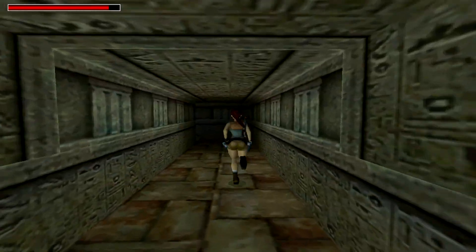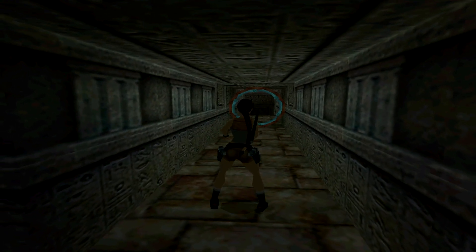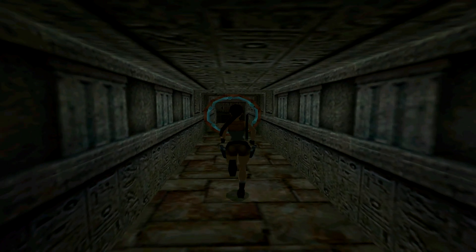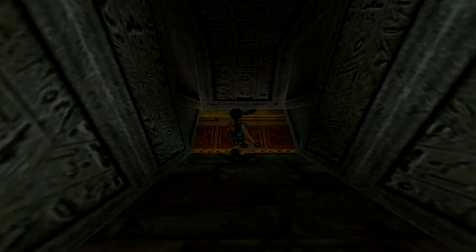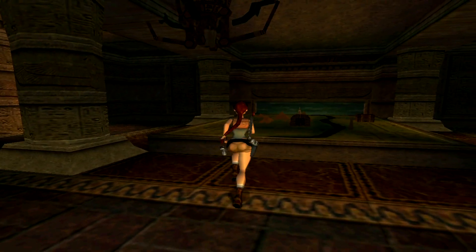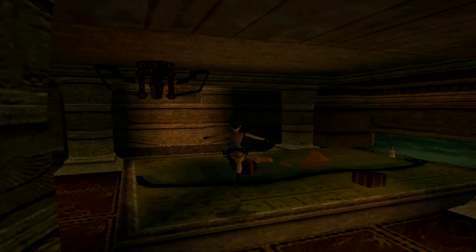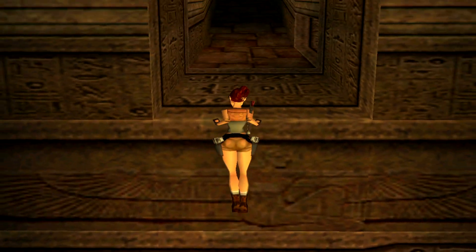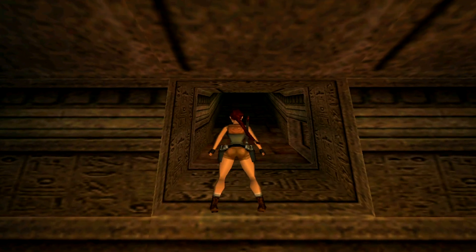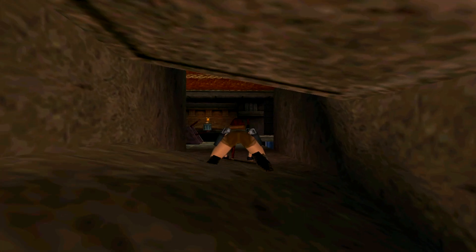I'm gonna sprint and do a diving roll — that took a little bit of damage but it's fine. There's a second one here, let's run. Dive and roll right through that, then we drop down here. Let's look about and see whereabouts — yeah it's up here. We jump up and then we go to this crawl space right here.